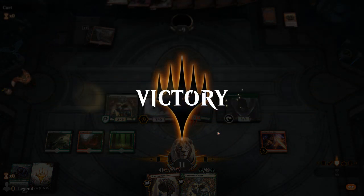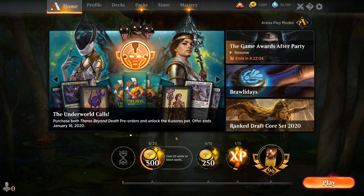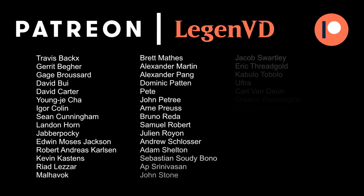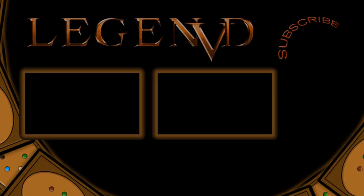The deck is definitely capable of very explosive starts, mostly hinging on Rotting Regisaur for those broken openings, but Bonecrusher Giant and Lovestruck Beast are solid backup plans. Overall we're playing good cards with great synergy, which usually makes for a strong deck. Thanks for watching — hope you enjoyed. Support the channel on Patreon at patreon.com/legendvd to vote on future video topics. See you next time!